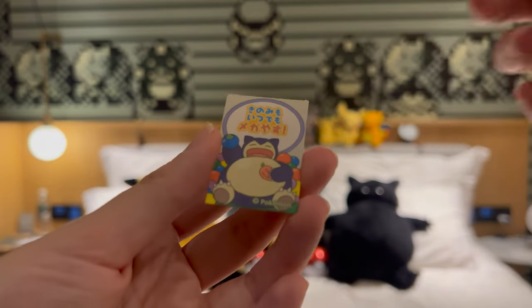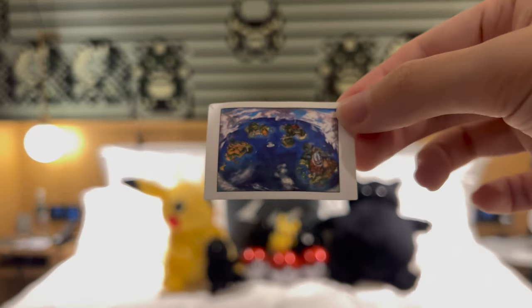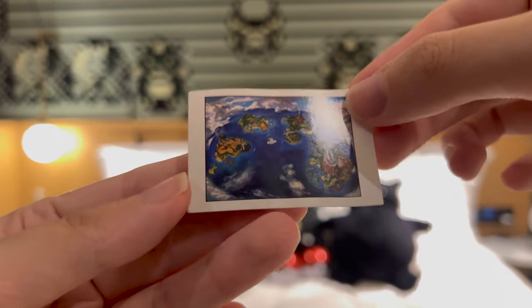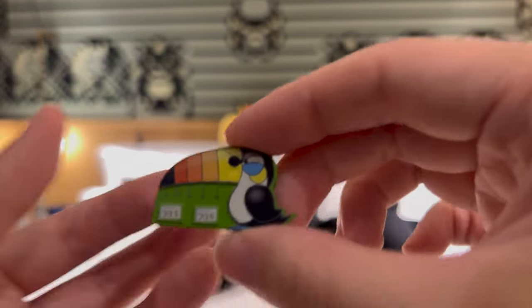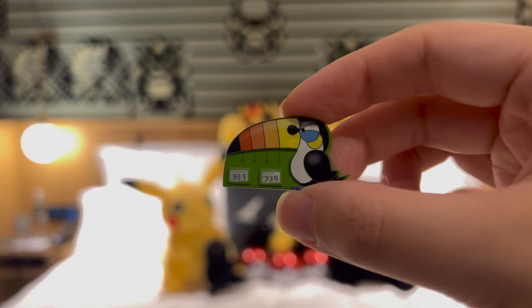Snorlax sticker — that's so cool. And then what is this? It's a world map. Alolan world map. What do you call it? A pintao ruler? Of this Pokemon — the Toucan Sam looking one.